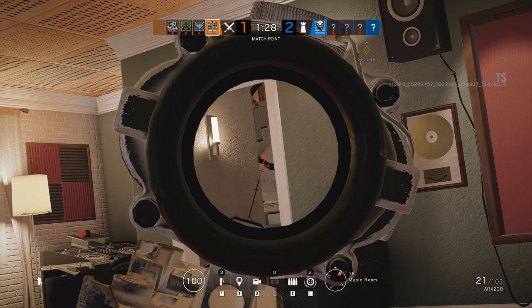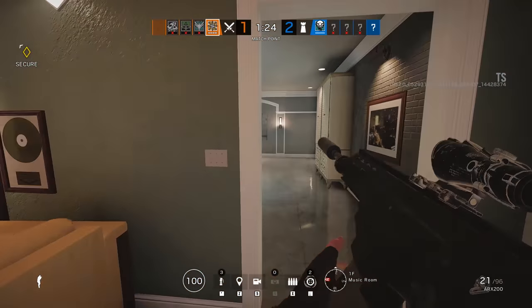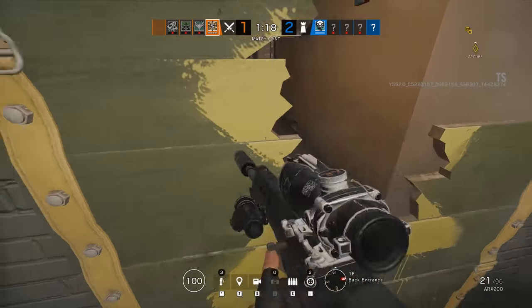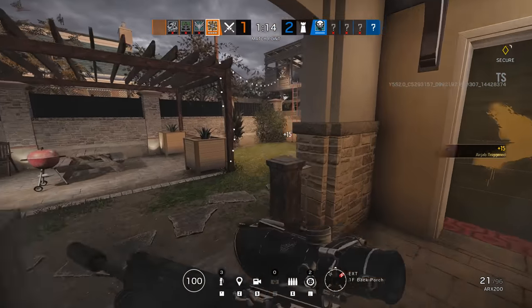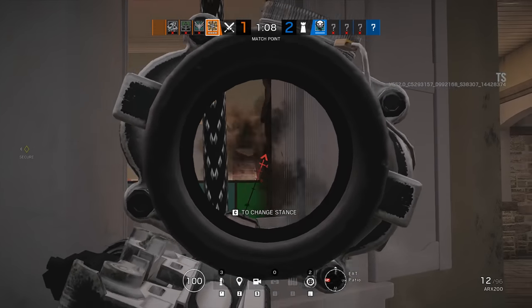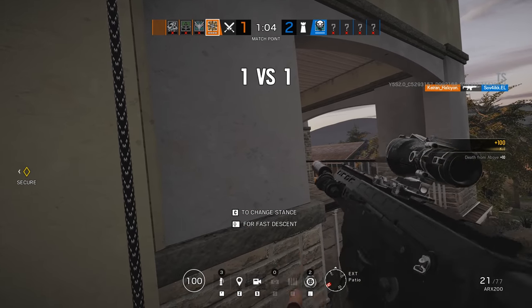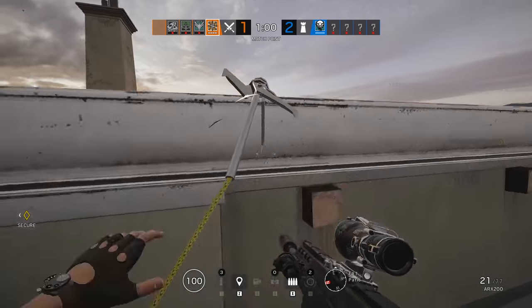What's up guys, Rogue9 here and today we continue with part 2 of our in-depth exploration of the new house map. In case you haven't seen it yet, part 1 covers everything you need to know about the second floor, including some nasty vertical angles and a couple of cheeky run-out options, so do check that out! Today we continue with the rest of the house to get a real overview of what has changed and how to take the best possible advantage of these changes while playing the new house in Rainbow Six Siege.